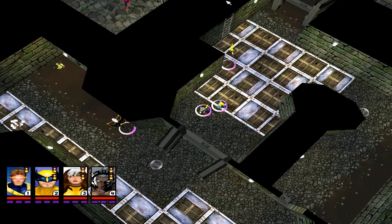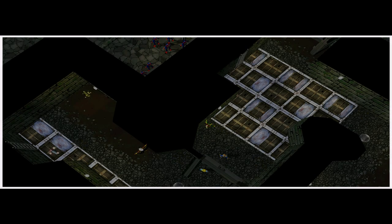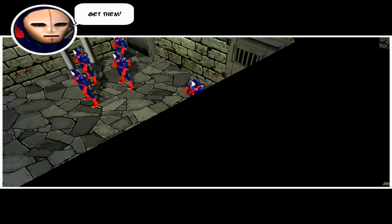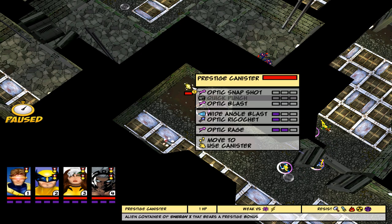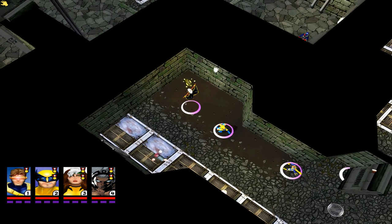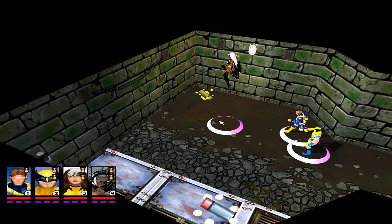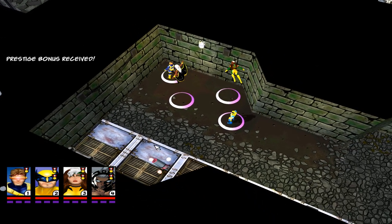He has seen us. The guard killed him. It's the X-Men — we failed! Get them. Now we have a problem. Let's take the prestige canister — and we got it. The prestige bonus received. Perfect.